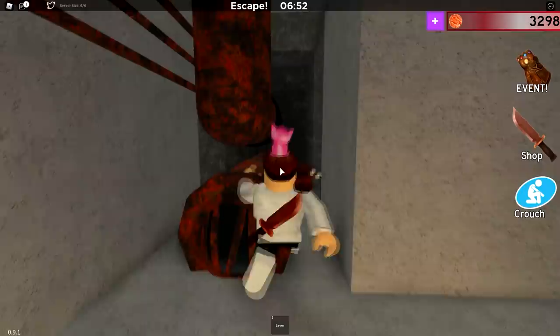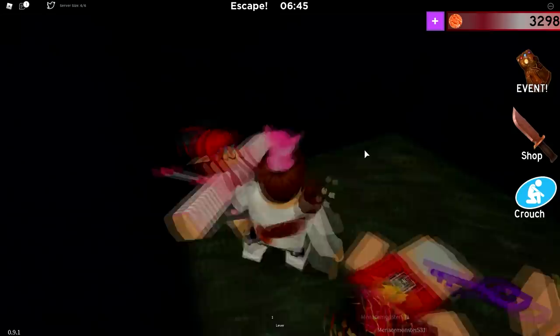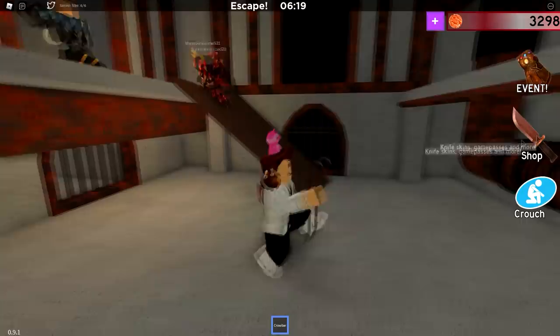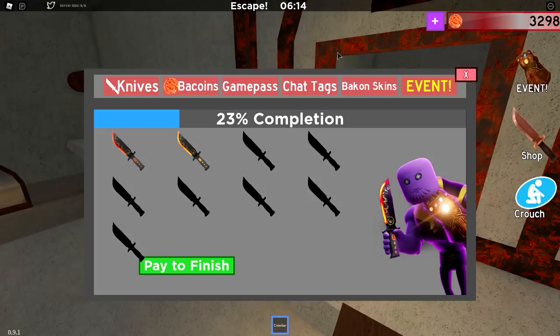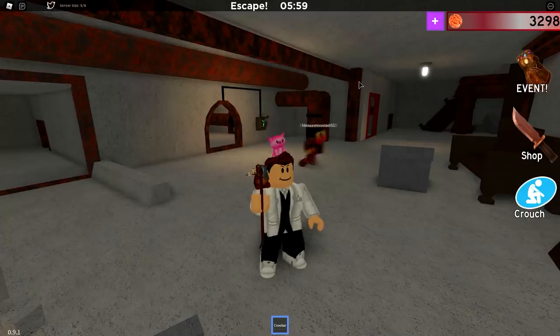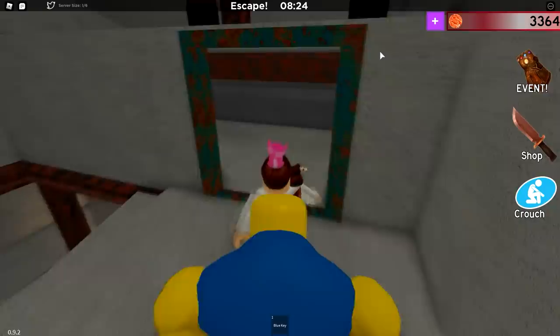Alright, so where could the knife be at? Could it be in this room here? Nope. Maybe it's in this hidden room right here. Do we have it in here? I don't think so. That is so weird. A few moments later — oh wait, it's right there, dude! I nearly walked past it. So there's the new knife, guys. Wait, hold up — can only one player pick it up per server? You literally took it in front of me. Oh my god. So guys, that's something you have to keep in mind. Only one can pick it up per game. So you gotta be quick and find these knives before somebody else takes them.